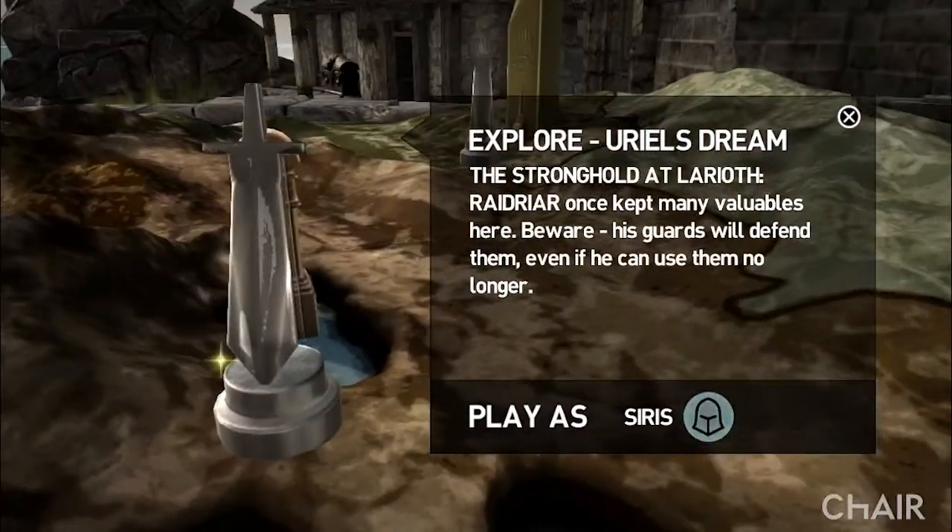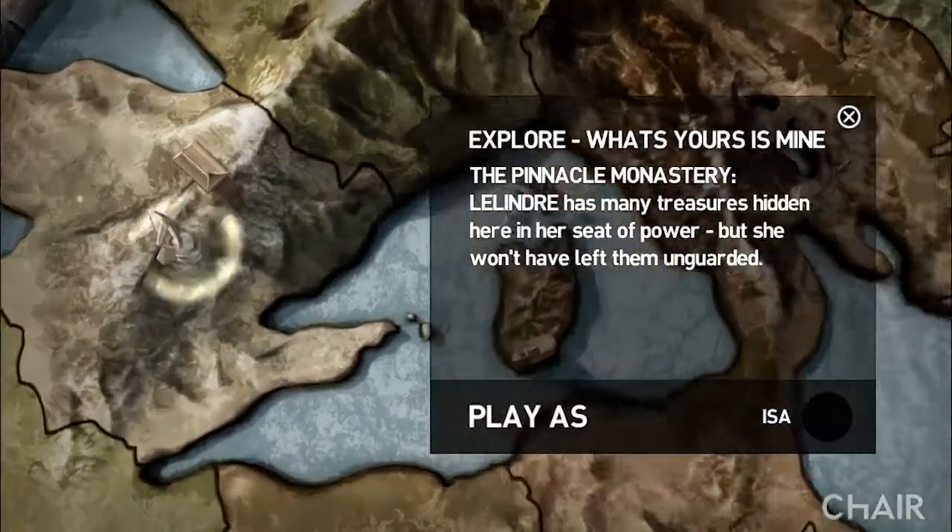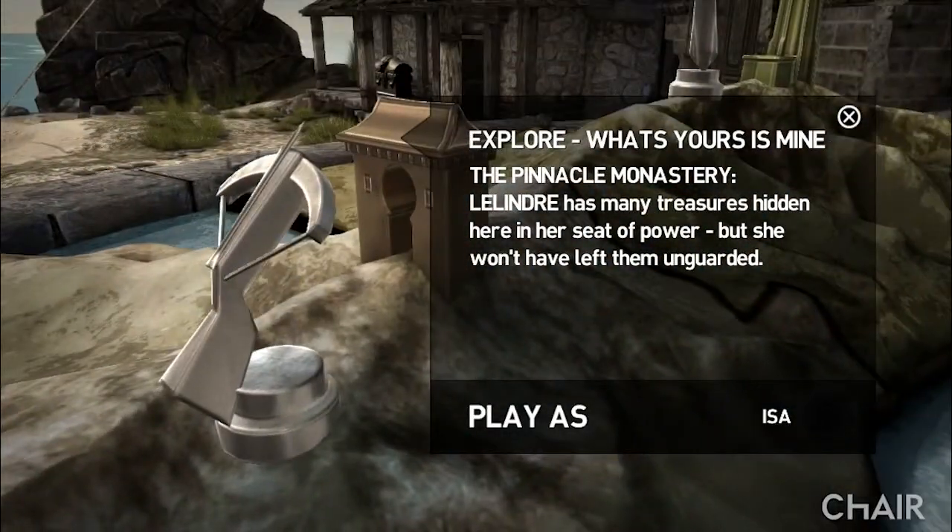One of the other new big features in the content pack is the ability to revisit quests that you've already completed with new explore quests. This allows you to, once you've gone through the God King's Fortress in Lariat and you've completed that quest, a new quest will open up. It will allow you to return to that location as many times as you want to loot that place for treasure and to look for new things.